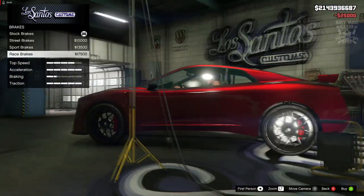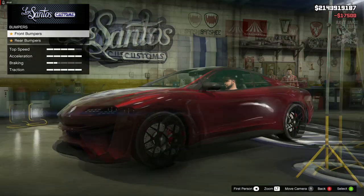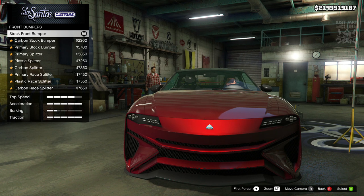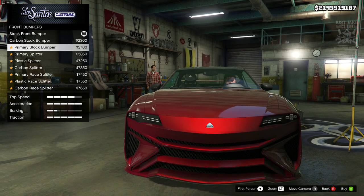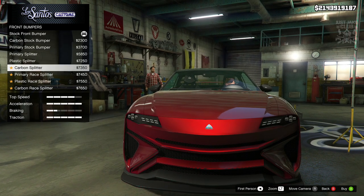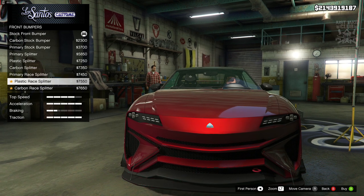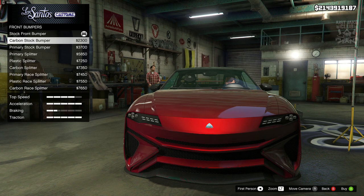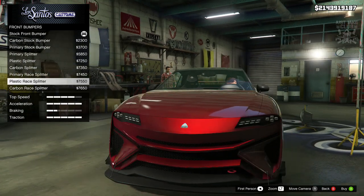Without further ado, let's get on with it. We're going to go into the armor and purchase 100% body armor, then go to the brakes and purchase the race brakes. For the front bumper, we do get a nice few options — whether they're actually bumper changes or just a splitter change is another matter. It looks like it is just going to be the splitter change.